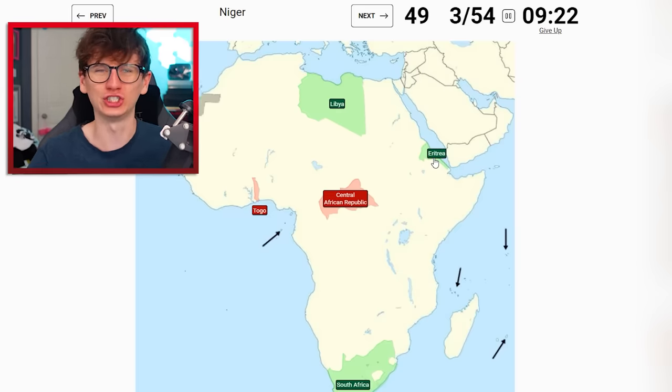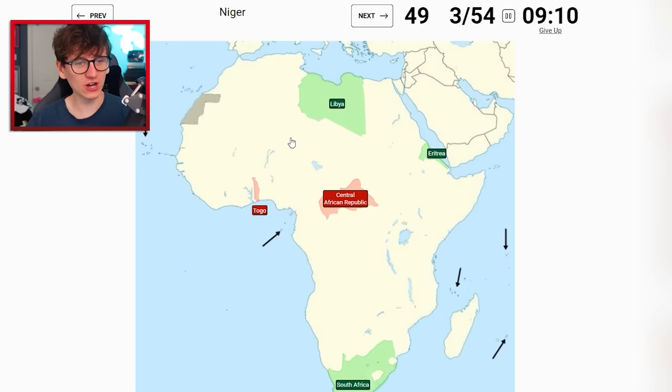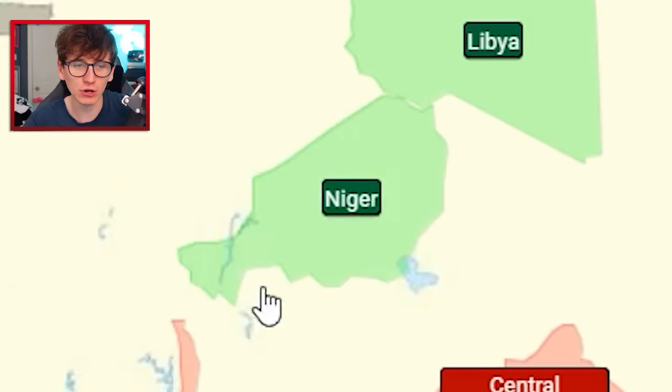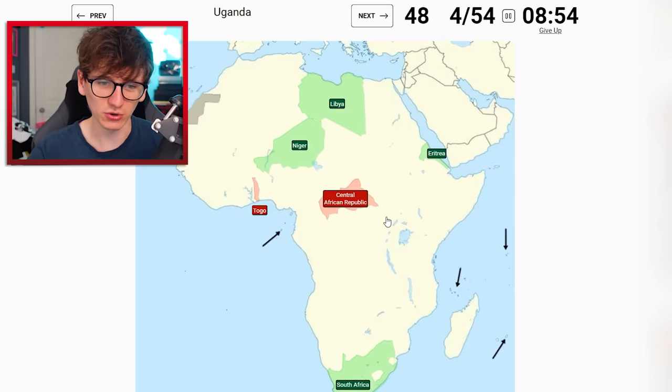Eritrea - no problem. Niger is above Nigeria, I think it may border Libya, so I'm gonna try there. Oh yes, it's like a fish giving Libya a kiss - we'll remember that. Uganda is somewhere around here, Uganda is a tricky one. Let's try there - oh my god.